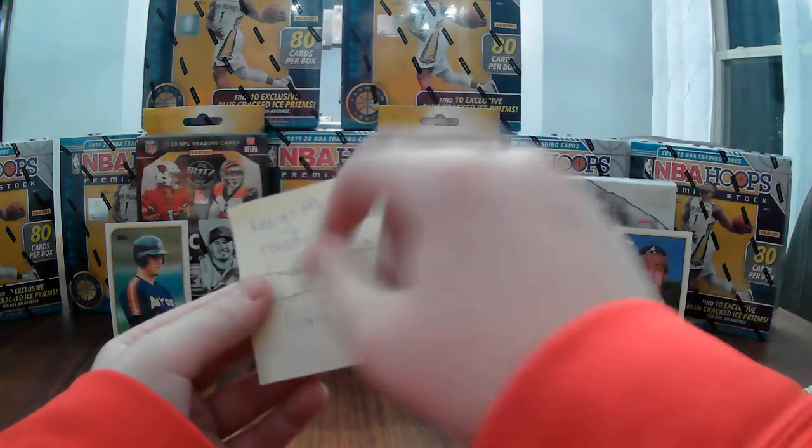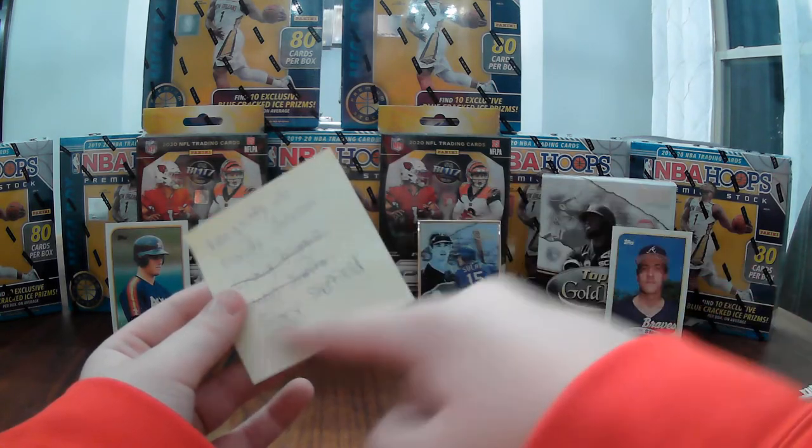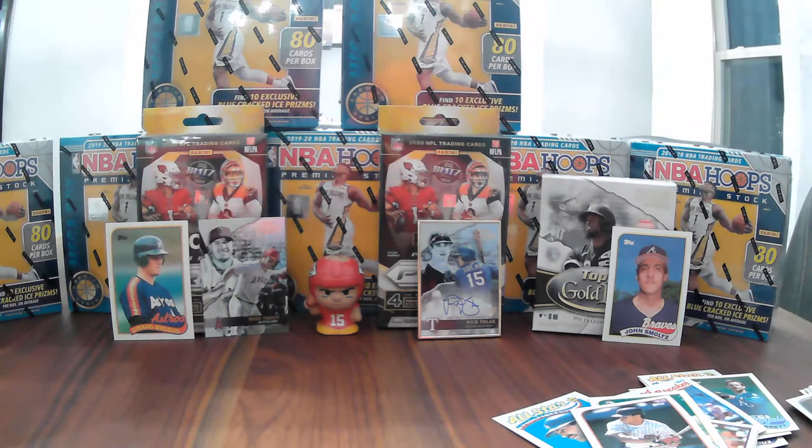I put them in order from best — Ken Griffey Jr. is first, then Randy Johnson, Craig Biggio, John Smoltz, Gary Sheffield. Gary Sheffield's rookie card from Fleer is only going for like 89 cents — that's the most it's sold for. Kind of funny because it's the '89 Fleer and the year is '89, so his rookie card goes for 89 cents.